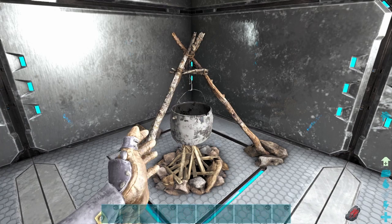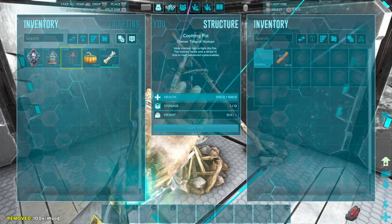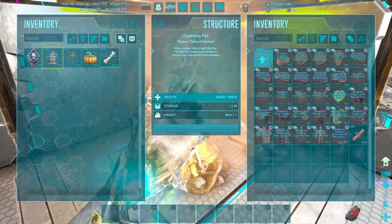Once you have the decorations and the bones, you can throw it all into a cooking pot and start making the Halloween event items, which are going to be the following.